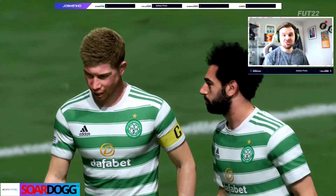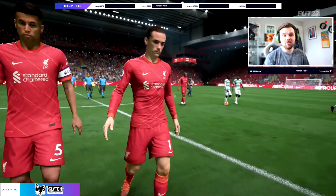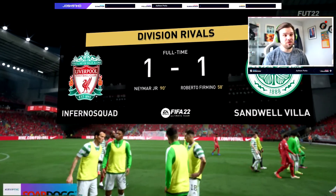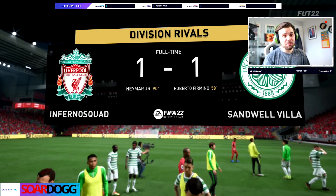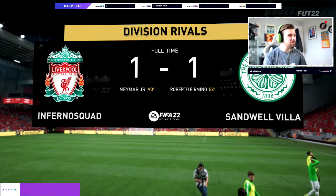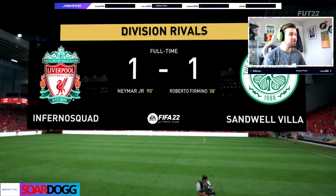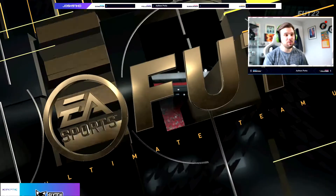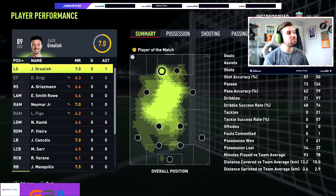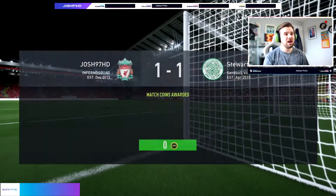He's alright. For 200k he's got five star weak foot, which means he can pass and shoot on both feet. The one thing I do say — please stick away from the finesse shots. He had a couple and he wasn't testing the keeper. I know he doesn't have the finesse shot trait or high curve, but he has a really nice finishing stat so I thought it might have done better — but it doesn't. I would recommend staying away from his finesse shots. All in all pretty decent — he's definitely suited to a central CAM or left winger spot.